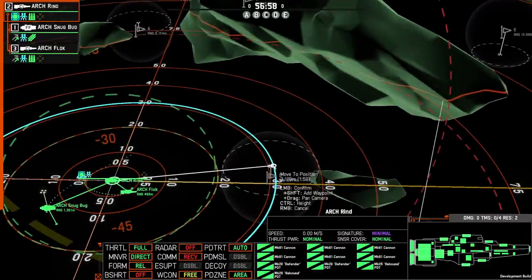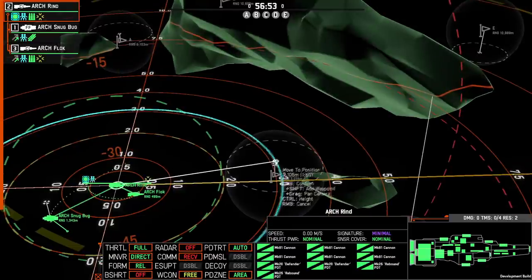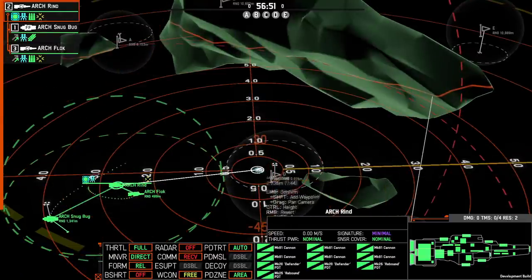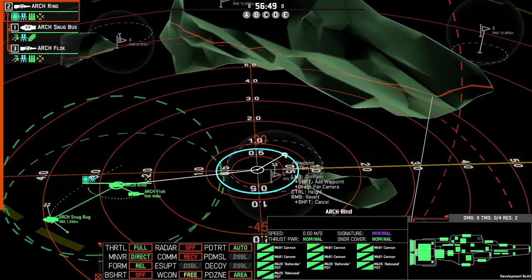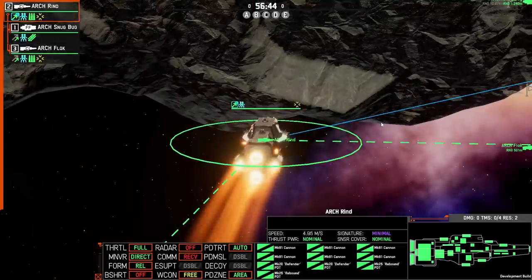There are a surprising number of potential tactics you can employ to customize your fleet. One of my favorites honestly is a straight up sniper plus scout style formation where you have a very big ship with lots of big railguns sitting at a very long range.